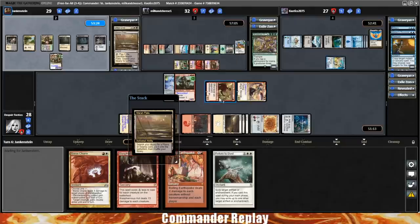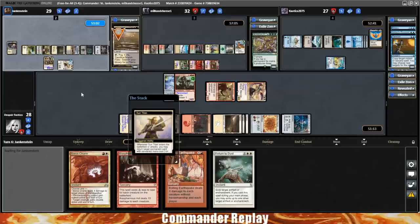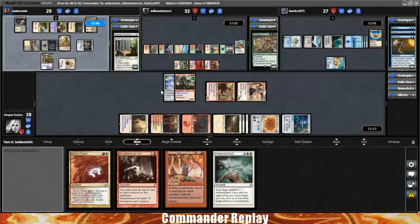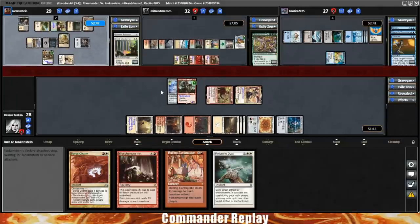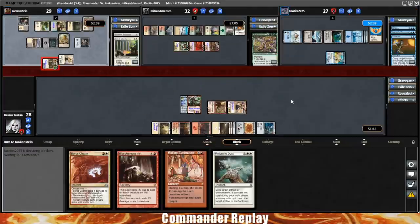Opponent cracks a fetch — gets them with the Harsh Mentor. They're at 29, but they'd be much higher if all our little things haven't been getting them. Sun Titan gets back a fetch land, comes in tapped, crack it again — they have a 10/10 now. The 10/10 going into Kao — this will put him below 20. Boom! Kao down to 17, 16 commander damage. Anya now has +3/+3 and Indestructible. All very nice.